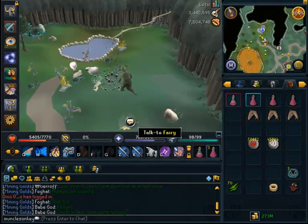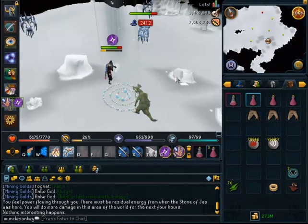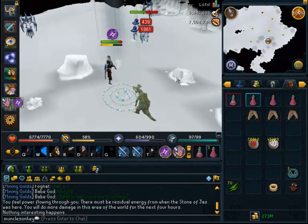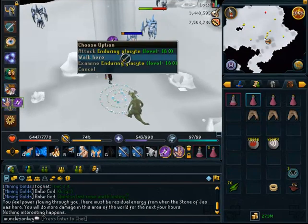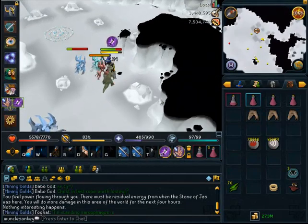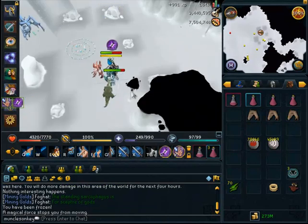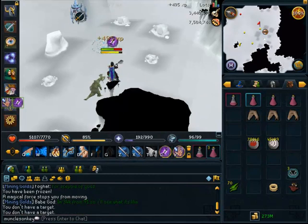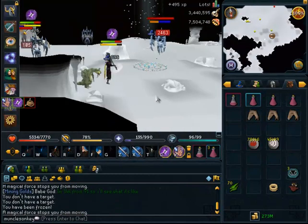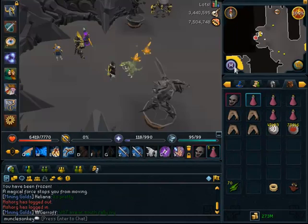Glacors drop charms two-thirds of the time — a 33% drop rate for blues and 33% for crimsons — and they drop three charms at a time. This means you can expect one blue and one crimson per Glacor kill on average. So if you're killing 75 an hour, that's 75 blues and 75 crimsons an hour, which is some pretty good Summoning XP. They also give amazing Magic XP.